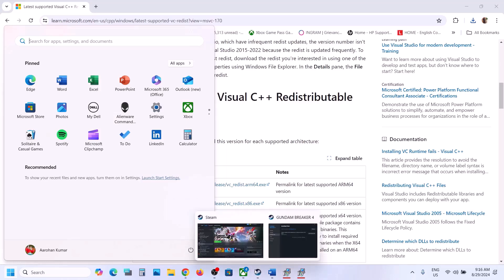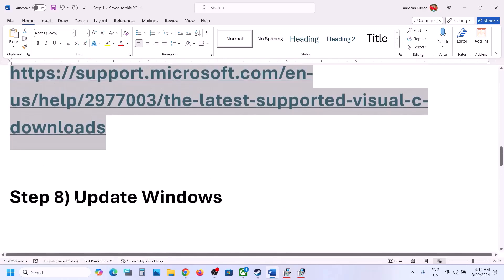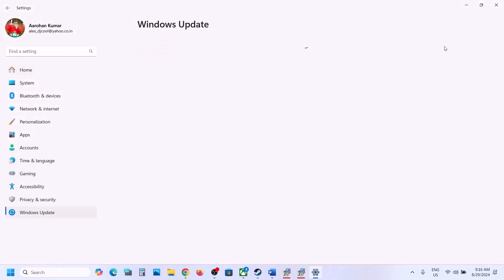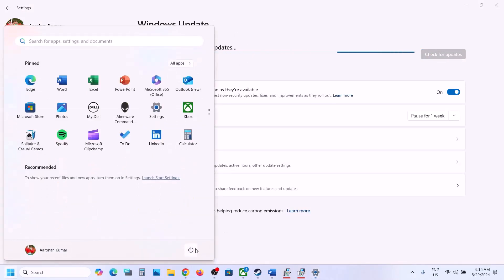The next step is to update Windows to the latest version. Open Windows Settings, go to Windows Update (or Update and Security in Windows 10), and click Check for Updates. Once all updates are installed, restart your computer and then launch the game.